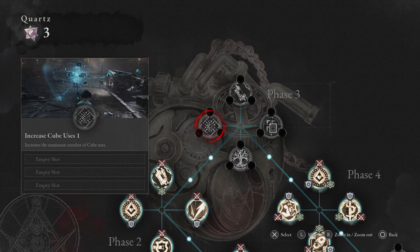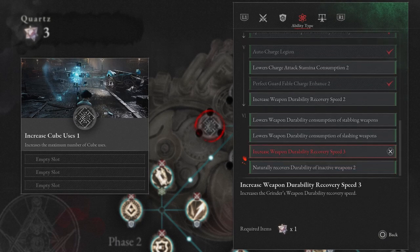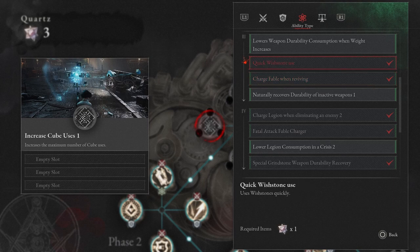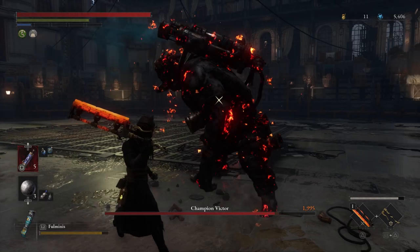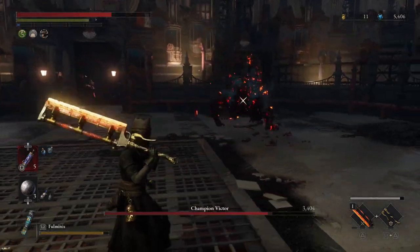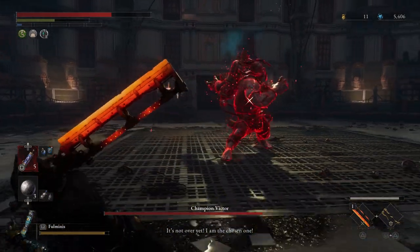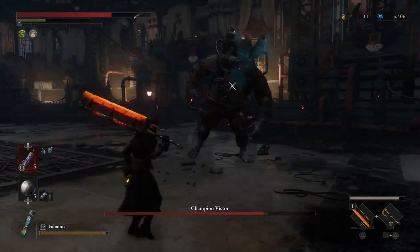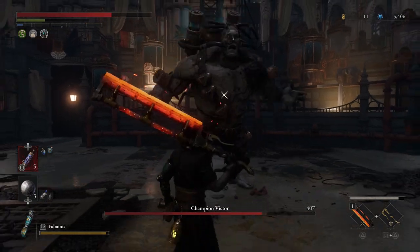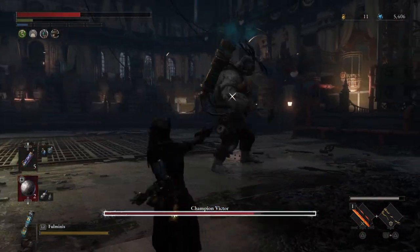Now if you want to use specters in this game, you might want to look into increasing your cube uses and things that make your cube go faster. You can look for the quick wish stone use upgrade, which lets you use wish stones quickly. You can get wish stones that buff your specter, so in boss fights all you really have to do is summon your specter, use a cube to buff them up — you'll have more cube uses, you'll be able to use them quickly, and your summon is going to do more damage and tank more.